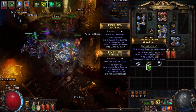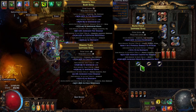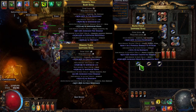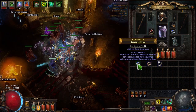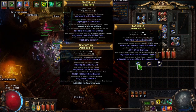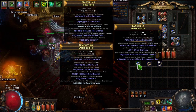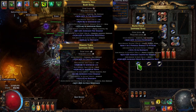Once you have that checkmarked, you can go over the item you're going to craft on and hold Alt. When you hold Alt you can see the list of different mods. For example, this item has one prefix modifier and three suffix modifiers. Keep in mind every item can have three prefix modifiers and three suffix modifiers. Since this one already has three suffix modifiers, if we go to the crafting bench we cannot add another suffix — the only thing we can add is a prefix.